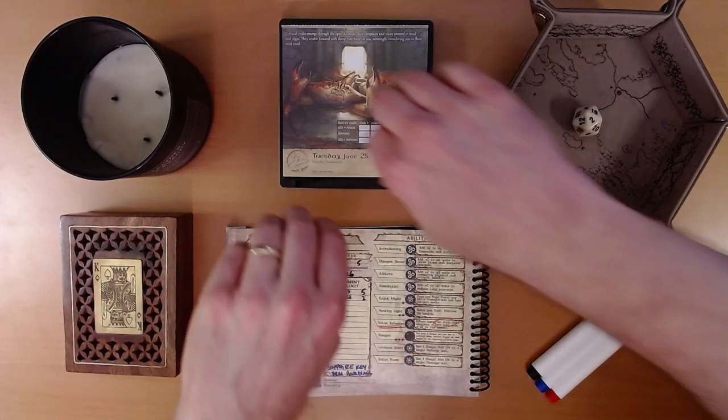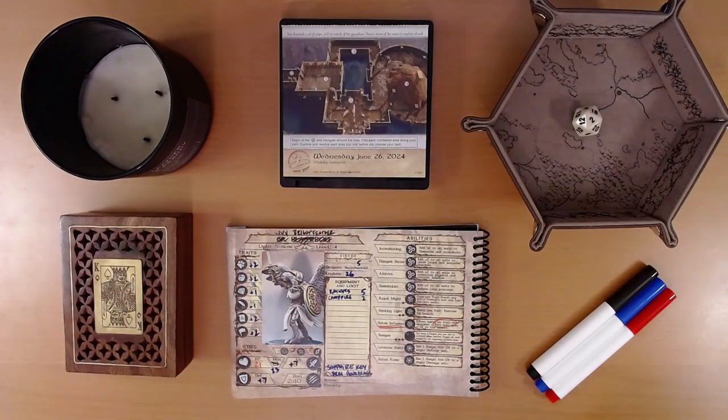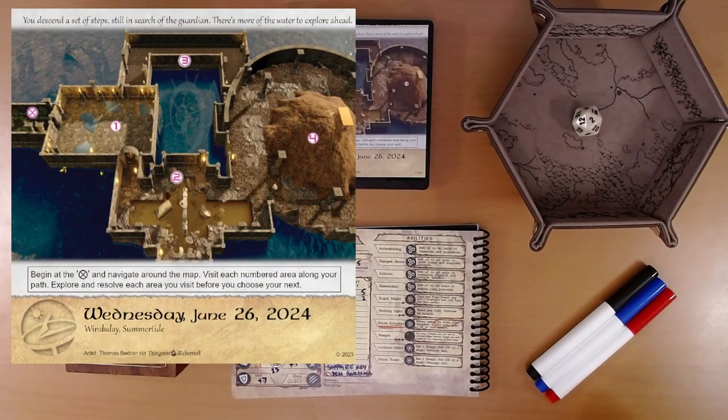So with those crabs defeated, let's see what adventure is on the calendar for us today. You descend a set of steps, still in search of the Guardian. There's more water to explore ahead. Begin at the X, navigate around the map, visit each numbered area along your path, and explore and resolve each area before choosing your next. We're on the left side at the X, so we'll go to 1, then there's a hallway at 3. It doesn't look like you can actually get into 4 directly — looks like there's an altar on top of a pile of dirt in room 4. So we'll go 1, 3, then backtrack to 2, and then 4.